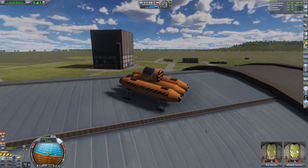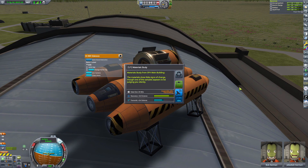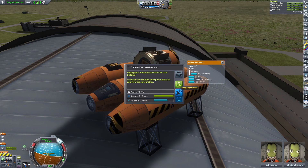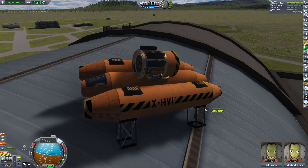I landed on these buildings and guess what? You can get new science on top of these buildings. However, I did find out that it's not all of them — you'll see that later. There were several buildings that, if you landed right on top of them, they just did not produce any new science.